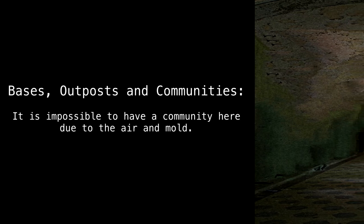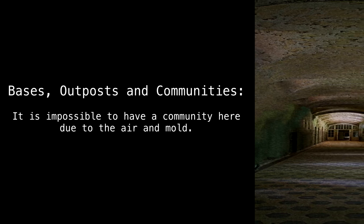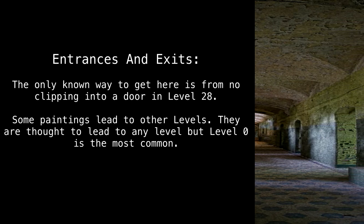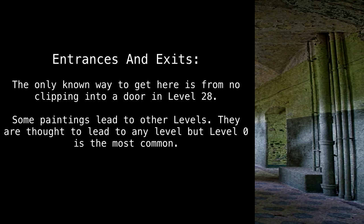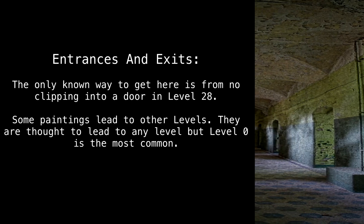Bases, outposts, and communities. It is impossible to have a community here, due to the air and mold. Entrances and exits. The only known way to get here is from no-clipping into a door in Level 28. Some paintings lead to other levels — they are thought to lead to any level, but Level 0 is the most common.